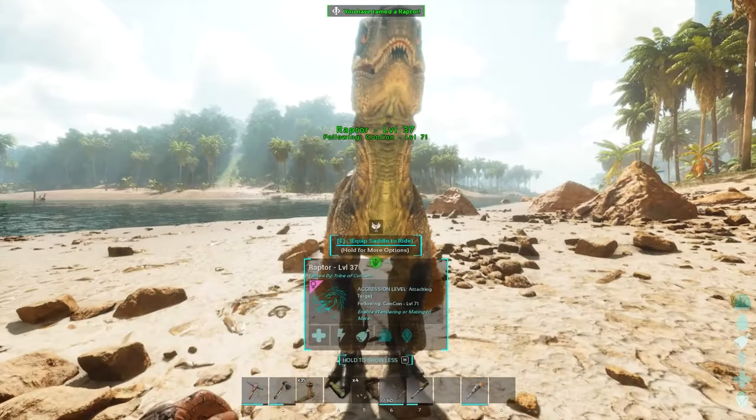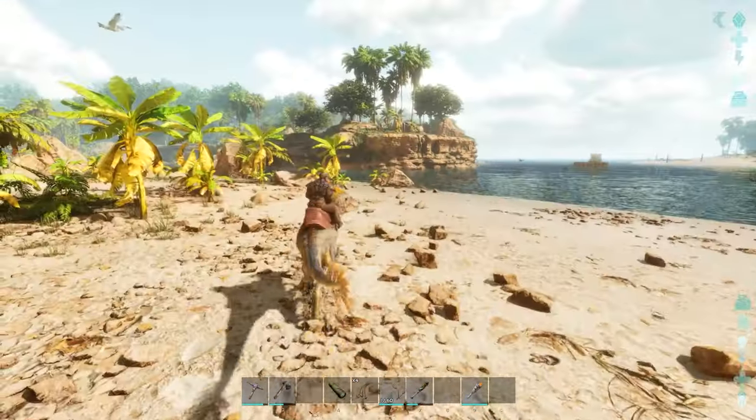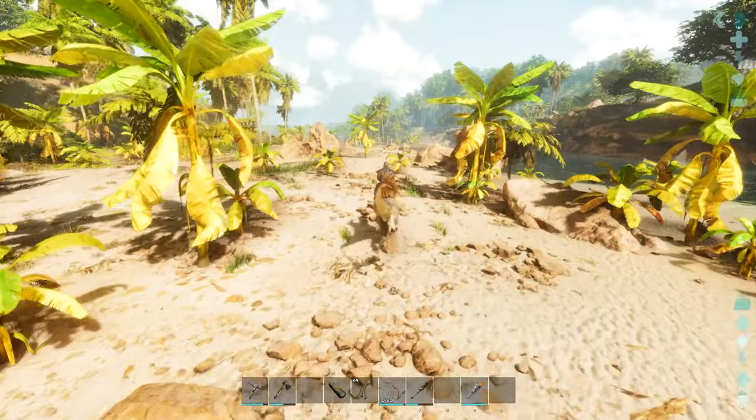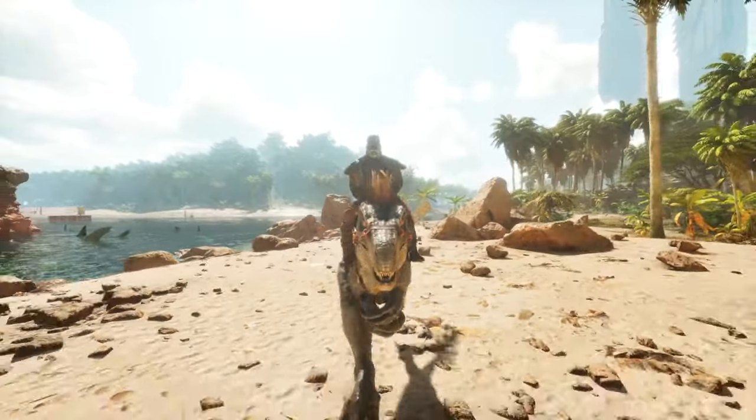Now your raptor's tamed and all you've got to do is put a saddle on it. That is how you can easily trap and tame a raptor in Ark Survival Ascended. Now you can roam the world on the back of a raptor at any level you want. I hope you guys enjoyed this video, thank you so much for watching.